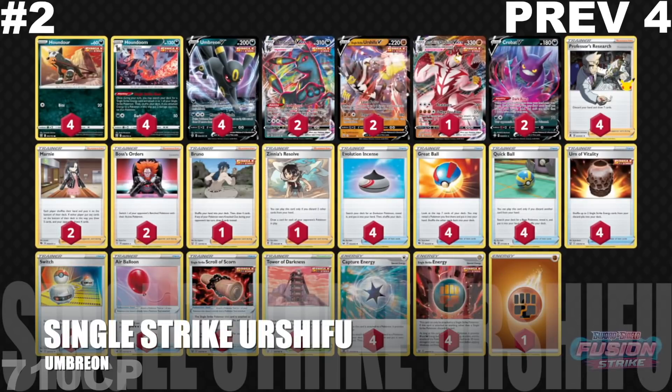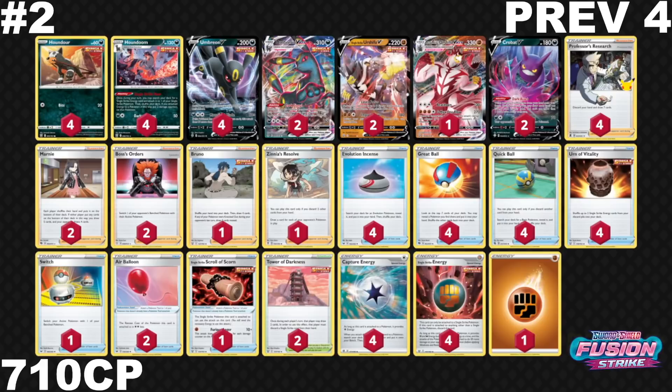Here we are at our number 2 spot, going up from number 4 last week: Single Strike Urshifu VMAX with Umbreon VMAX. It has 710 CP — just slightly more than Jolteon. You can see that the top 4 decks — Single Strike Urshifu, Jolteon, Rapid Strike Urshifu Moltres — are basically within 100 CP of each other. Then Gengar is a full 400 below. Looking at numbers 7 through 10, this deck has more CP than all of them combined. You can really see how powerful this deck is.